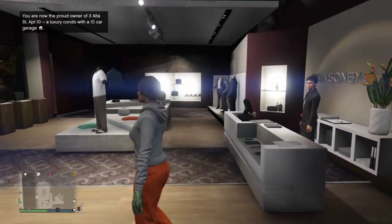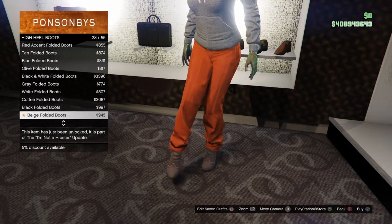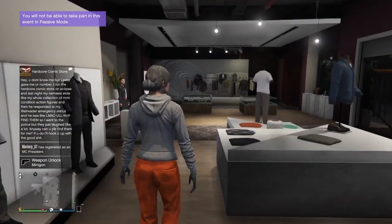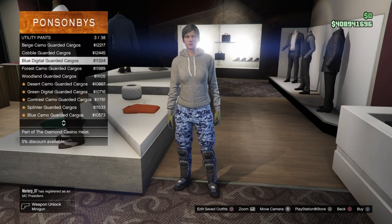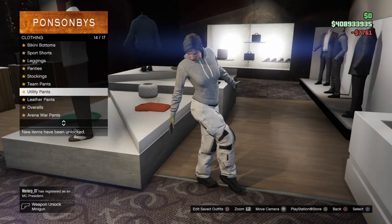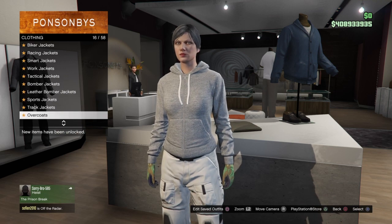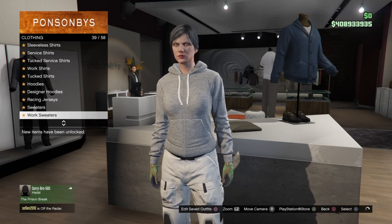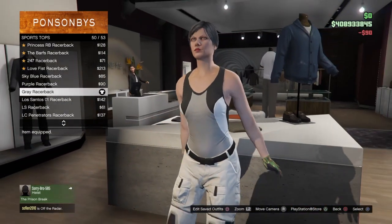Once you've equipped the gloves, back out of the accessory section and make your way over to the shoe section. Go to high heel boots and scroll down to number 24, which should be the deluxe midnight combat boots — go ahead and equip those. Then make your way over to the pants section, go to utility pants, and scroll down to number 28, which should be the cream knee pad cargos — equip those. Back out and go to the top section, scroll down until you find sports tops, then go down to number 50, which should be the gray racer back, and equip that.